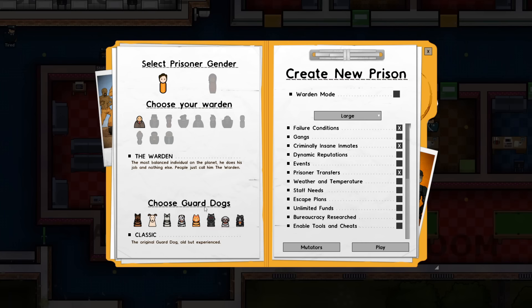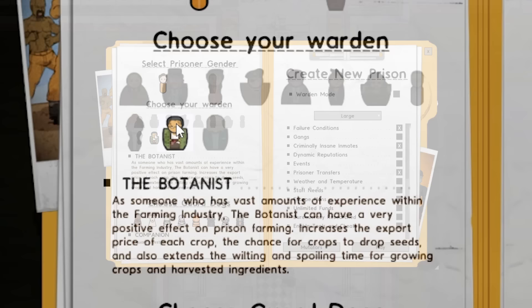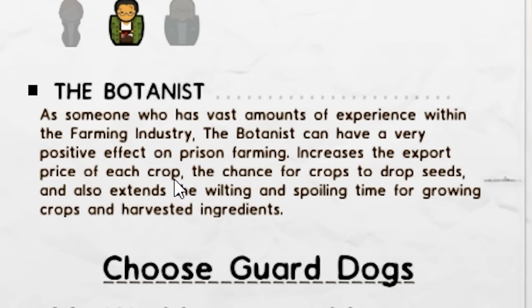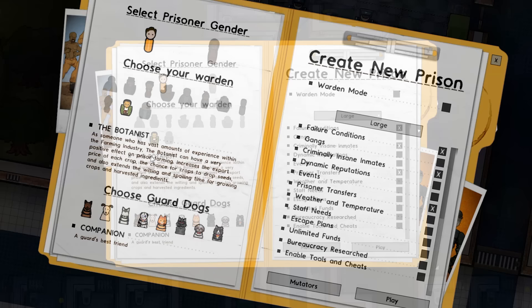In terms of what kind of prison we set up, it's very important to pick one very specific person — a warden that knows how to make money. Say hello to the botanist. He has vast amounts of experience with the farming industry. He increases the export price of each crop and increases the chance of seeds to drop. Just how much does he increase the export price? It's actually insane — for almost all farm produce, the botanist simply doubles its value, meaning this is the easiest way to make money in the game.